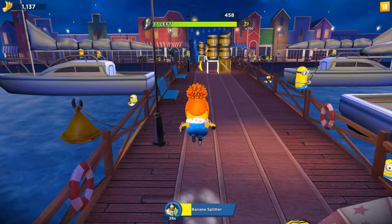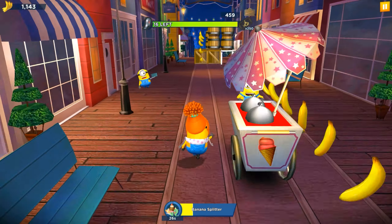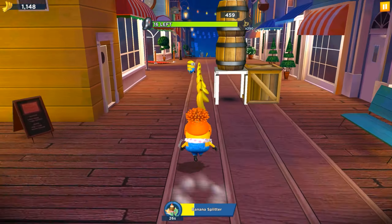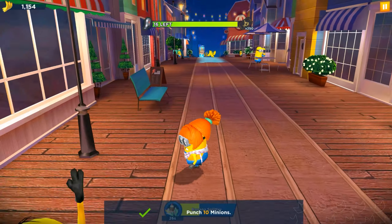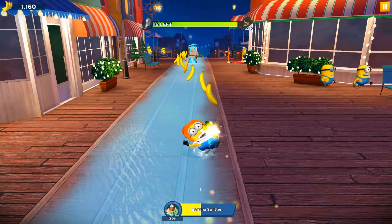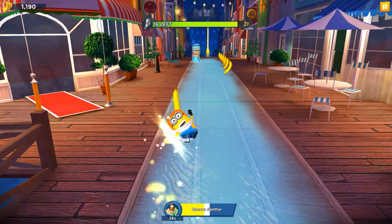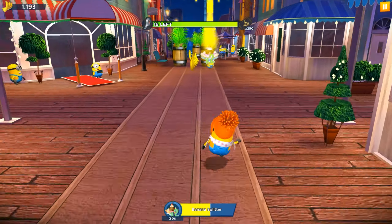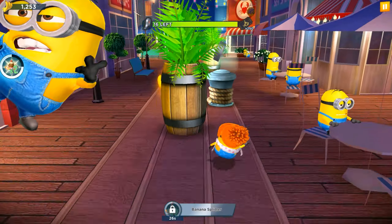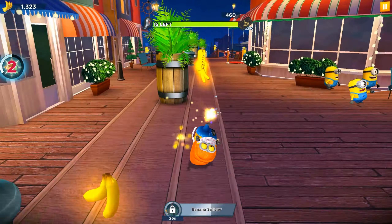We want to defeat all bosses with every single outfit. We're planning to defeat Niana, Vector, Elma, Joint Will, and others with the Nightgown minion, the Migration minion, the Zodiac Easter Egg Bob, the Racer minions, and others. There will always be fresh new videos on our channel.